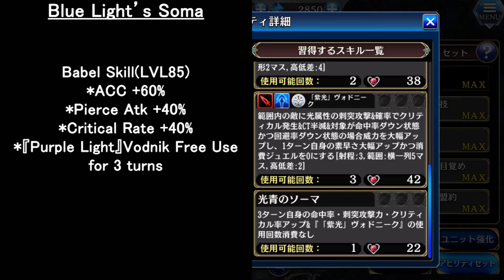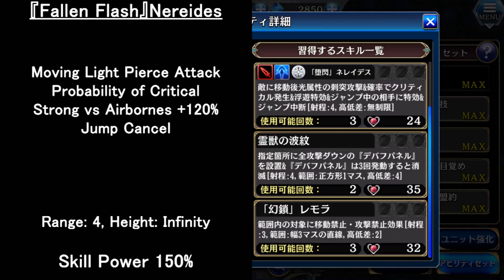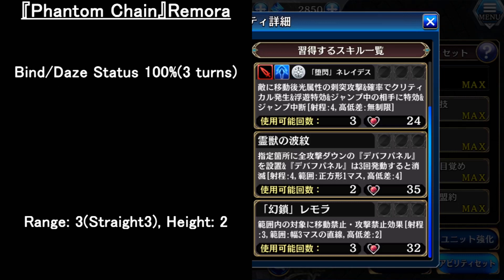For the sub-ability, the 1st skill switches position with any target, but can only be used 1 time. The 2nd skill is a moving light pierce attack with the property of critical and strong versus flying units, and also interrupts jump attacks. The 3rd skill is a debuff panel with odd attack down — whoever touches it will have the debuff, disappearing after 3 times. The last skill is an area bind and status attack, with a range of 3x3 in front of her.